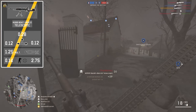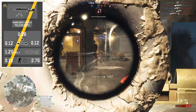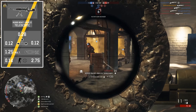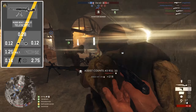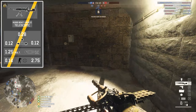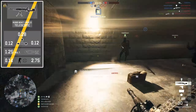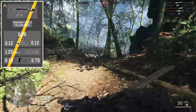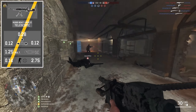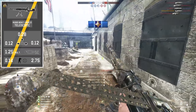The recoil is obviously going to be the strength of this weapon, given that it is designed for long-range LMG combat. It has relatively low recoil with a vertical of 0.28 and a horizontal of 0.12 left and right, accompanied by a first-shot recoil multiplier of 1.25. Overall, the weapon is very easy to control, and you shouldn't face any difficulties from a recoil standpoint at any distance.